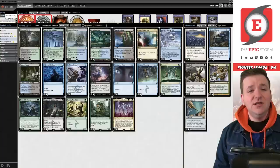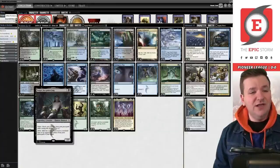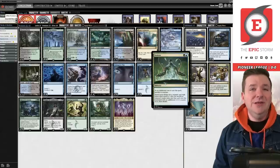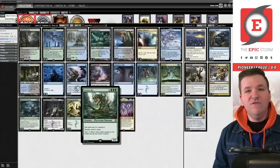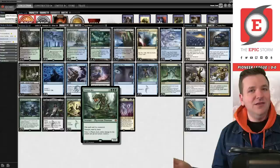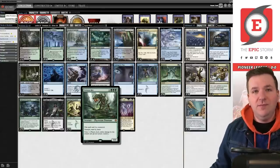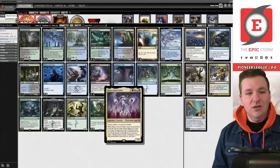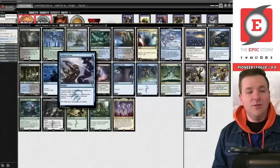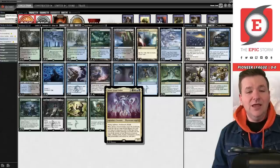What this deck does is play cards that fill the graveyard — Otherworldly Gaze, Contingency Plan, Scheming Symmetry — to fill up your graveyard. Then you play a delve creature like Tasigur, the Golden Fang, or Hooting Mandrills, and then you play Neoform to put the creature into play on turn three. Rex's ward four is particularly interesting — your opponent needs at least four mana just to target it, plus mana for the removal spell, which means Rex is going to poison people out very quickly.